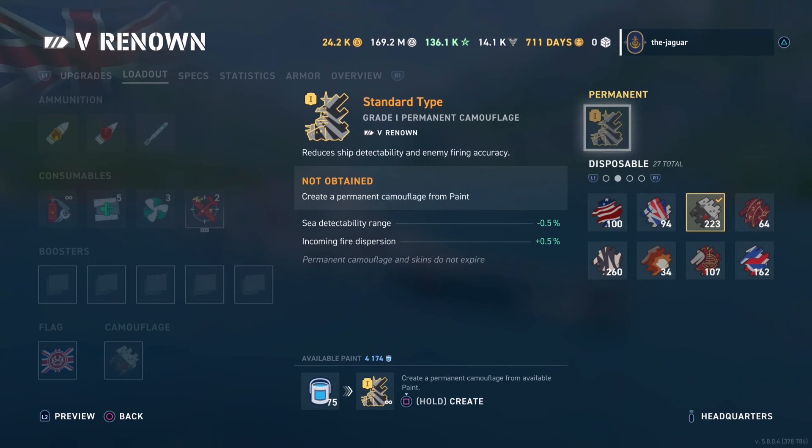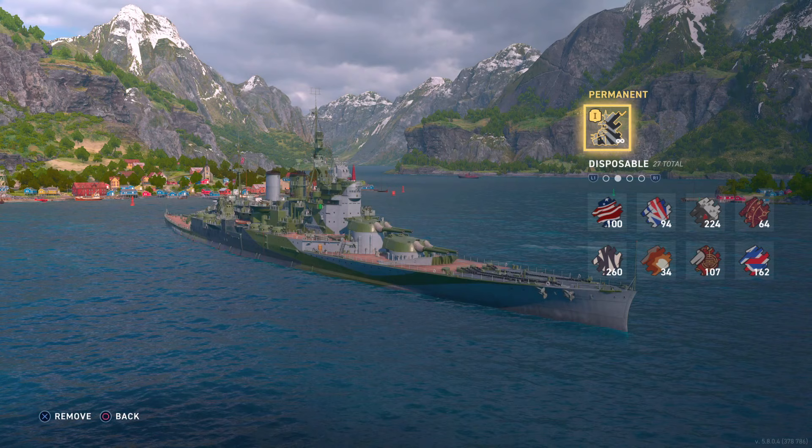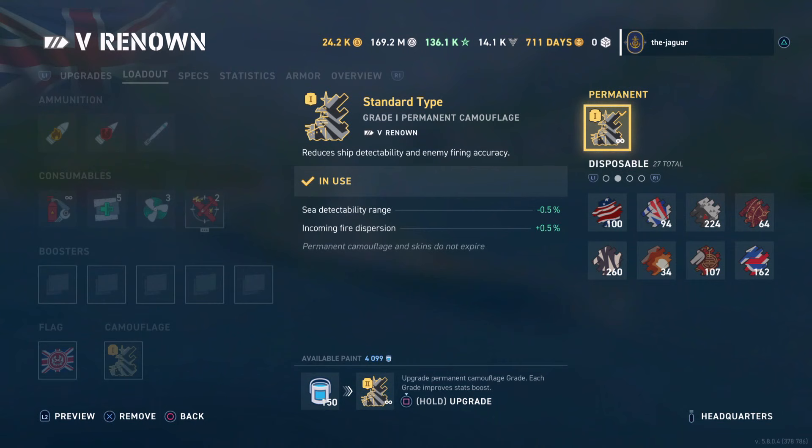Let's go ahead and do it. For 75 buckets of paint — I currently have 4,174 buckets — we're going to create the permanent camo. Just hold down the Square button on PlayStation and then select the permanent camos. Now when you select the camo you can see what the Renown is going to look like. We've created our standard Grade 1 permanent camouflage from the historical camo available for the Renown. A Grade 1 camo is plus/minus 0.5 percent for sea detectability range and incoming fire dispersion.